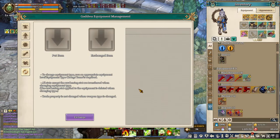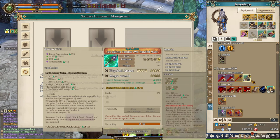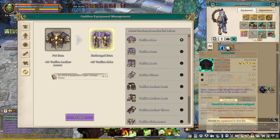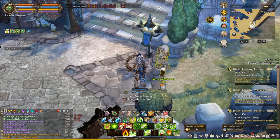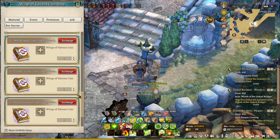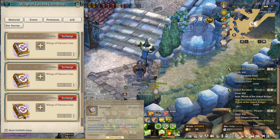If you craft the wrong items for your character, you can switch them using the 6th tab of the Goddess UI. For example, if I have a 2-hand weapon I don't want, I can switch it to a 1-hand sword, bow, or any other equipment type — this applies to armor as well. You only need one specific item: a level 460 Equipment Tums. You can get this from the Wing of Vivalent NPC in Calpeta Cities — click the premium tab, scroll all the way down, and find the level 460 Equipment Tums. It's much cheaper compared to lower-level Tums.